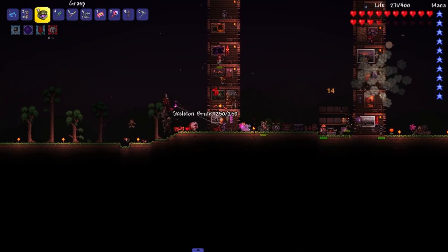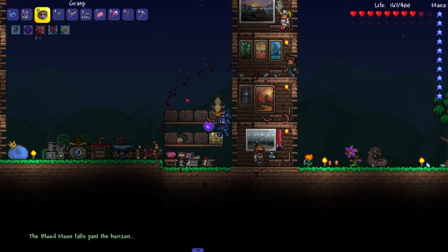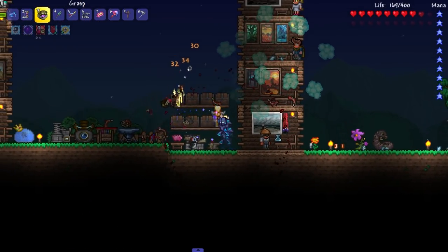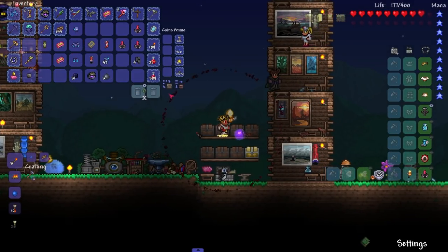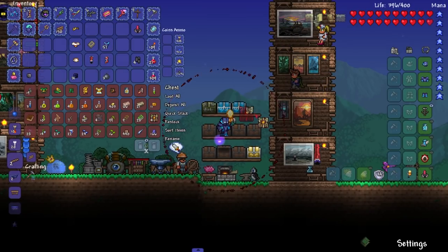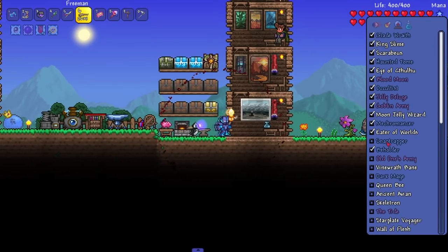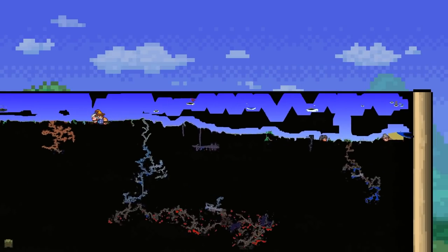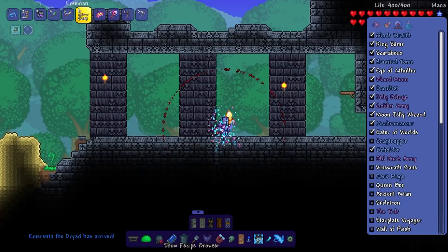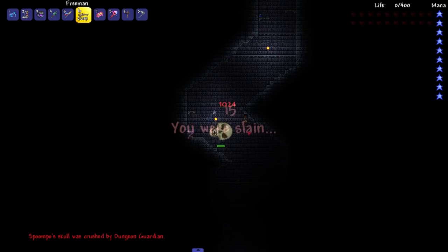I feel like I'm always fighting the Blood Moon in this mod. Last time we left off, we fought the Moon Jelly Wizard and got this marble or granite armor. Our next boss is the Snap Trapper on the jungle surface, and after that the Vine Wrath Bane. But first we go to the dungeon to check if we can find an early water bolt.